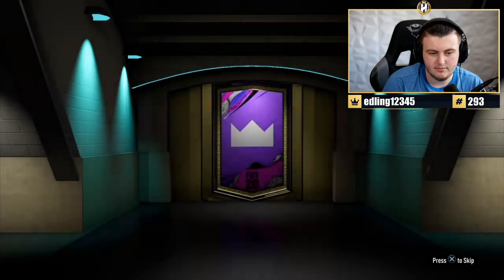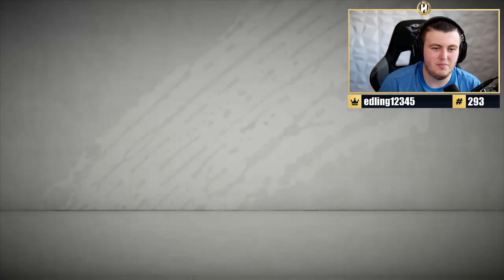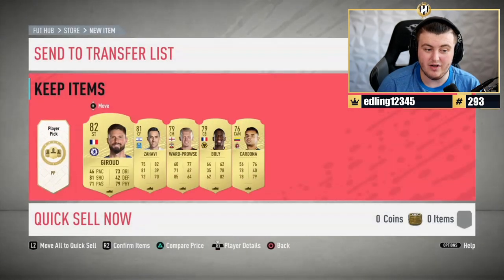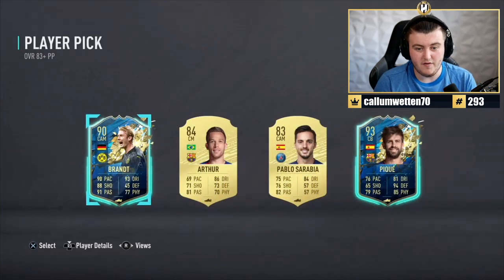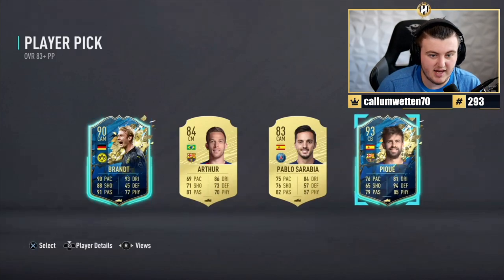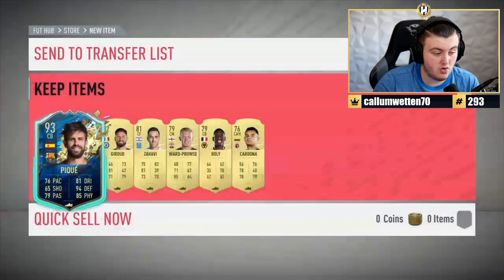Ballers FC - let's get a baller in this pack. The streak ends, no Team of the Season in the prelim pack. It's Giroud in there though - very good looking man. In the player pick we've got PK or Bront. Obviously it's going to be PK - 93 rated. Two TOTS in one player pick, not bad at all.